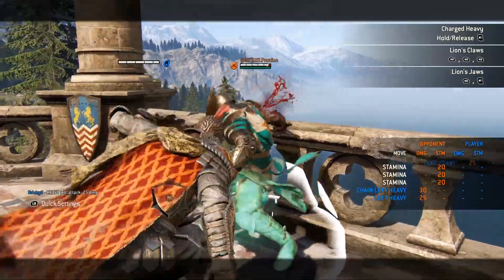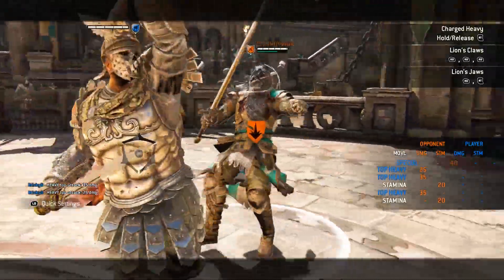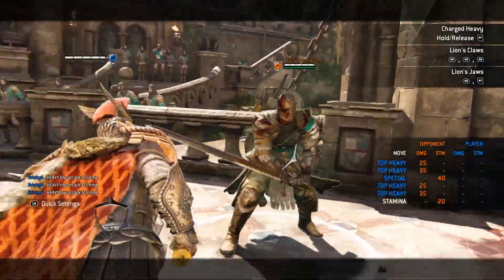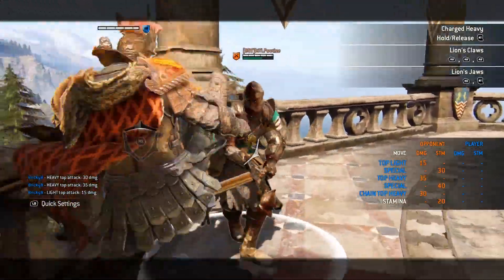After landing a heavy, you can do a jab. This jab will guarantee a light attack if it hits and can be charged up to send the opponent into the ground. The charged up grab is generally easily dodged. However, if you were to charge up a grab after the charged heavy, it will always land. You can also do a kick from neutral to guarantee a light attack as well.